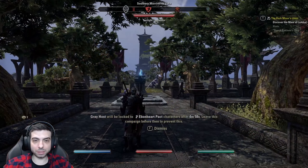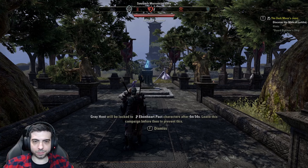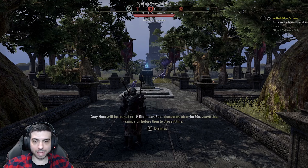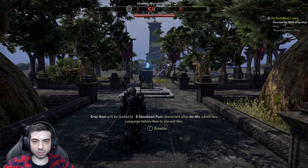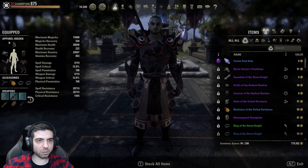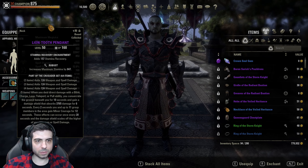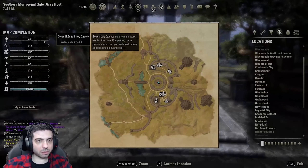Oh, that was the Imperial City. Okay, let's see. Now Greyhost will be locked to Ebonheart-backed characters in this campaign. Also for this we have our damage build here, like pure damage.